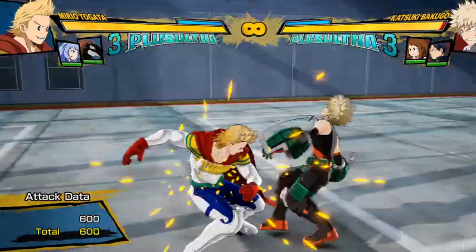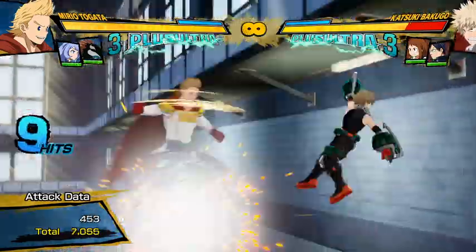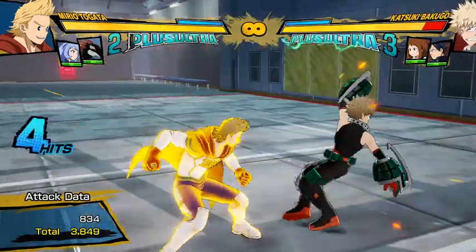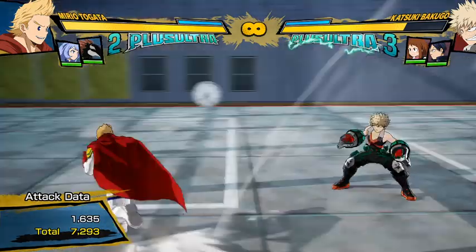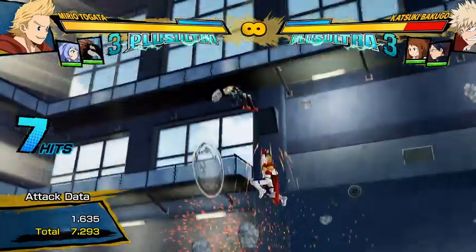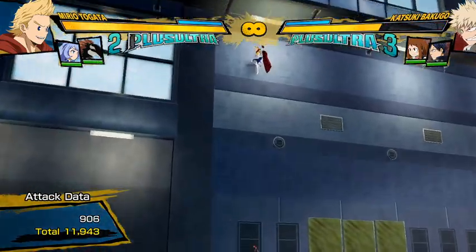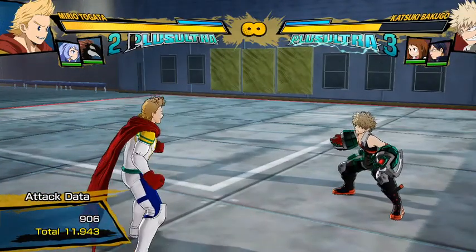He can get a lot more damage with his bread and butter if you add an extra yellow attack in there, and then it does about 11,000. With boop boop boop — that's almost 12,000 for one dash cancel, and that was also a red attack at the start, which is why it did quite a bit of damage. So he's getting pretty nice, beefy damage now.